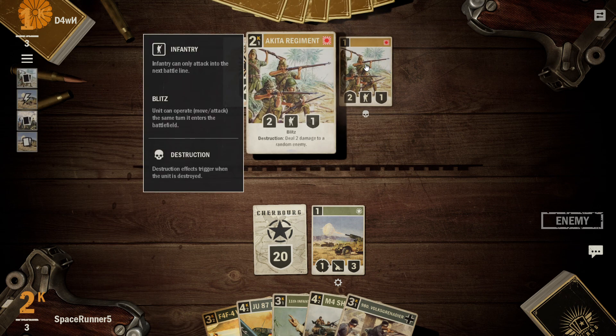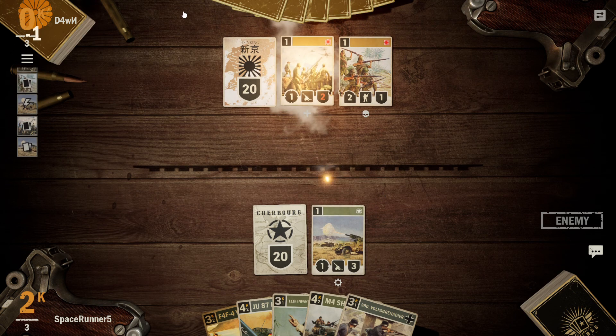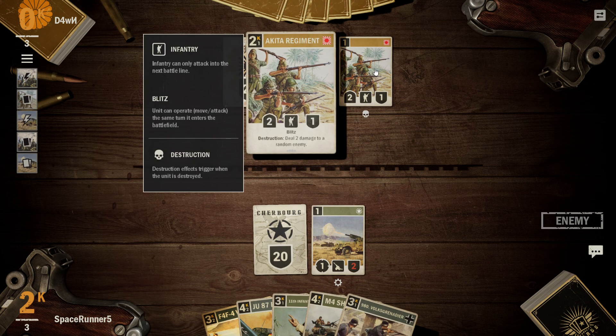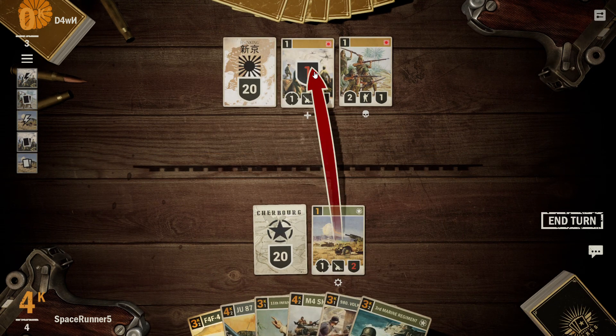2-1 with Blitz — deal 2 damage to a random enemy. That could be concerning, because he could definitely walk forward. Do we disconnect? Oh no, he's still going. Okay, that's okay if you stay there. We can go ahead and attack one more turn.